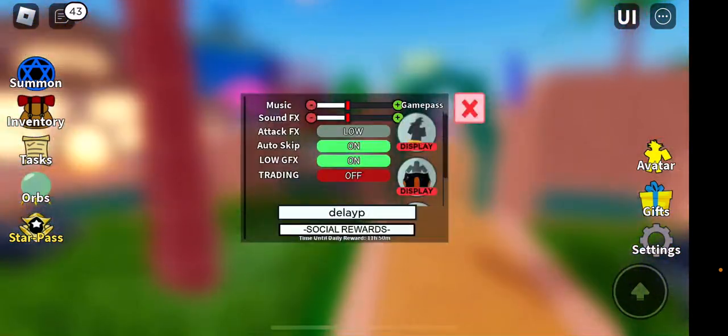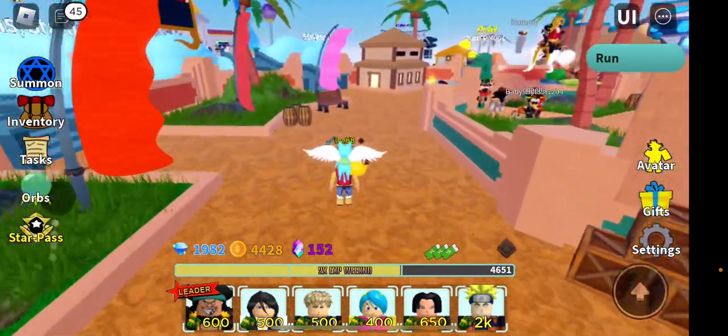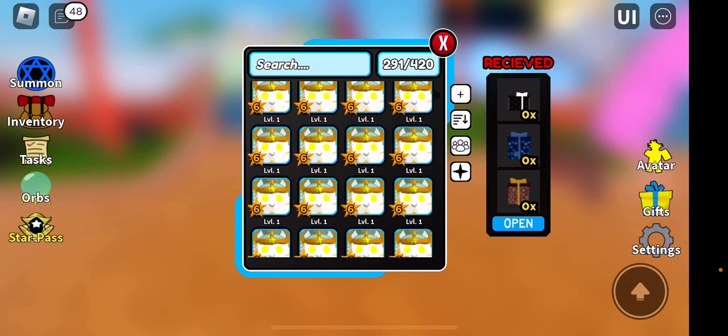So I gave y'all the new code 'delay p' right there. It gets you three thousand gems, 150 stardust, and a little bit of EXP. You can see how much EXP I got right now — I need to feed some of them to some of my characters.